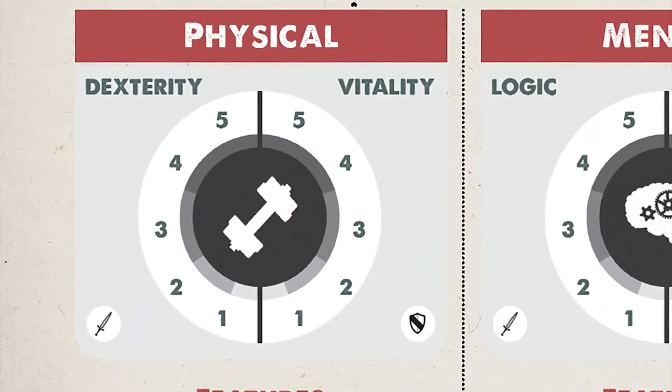Under physical, we have dexterity, which represents your motor skills, balance, speed, and how quick on your feet you are. Then we have vitality, which is how strong or tough you are — your resistance to disease and toxins, how much you can lift, things of that nature.